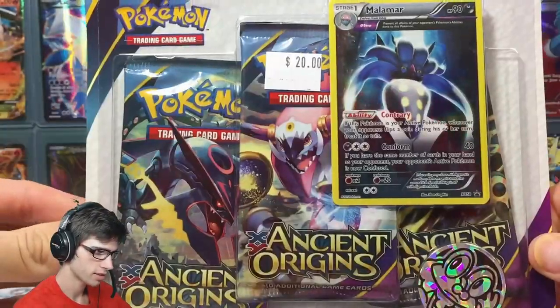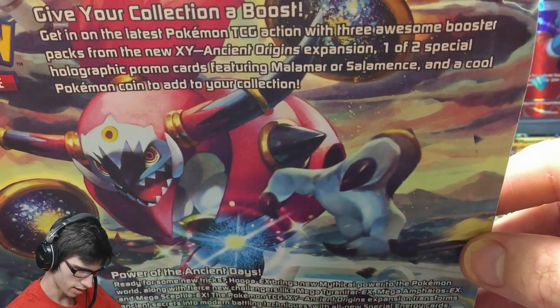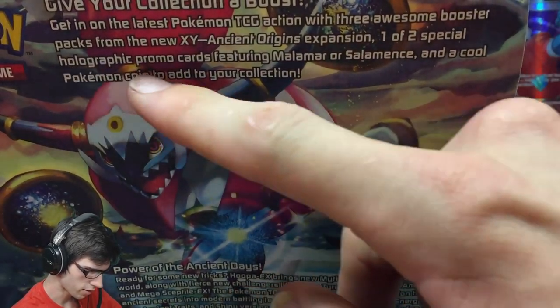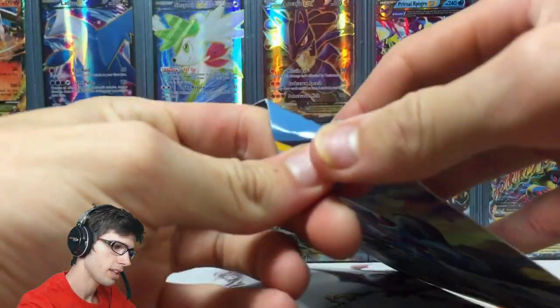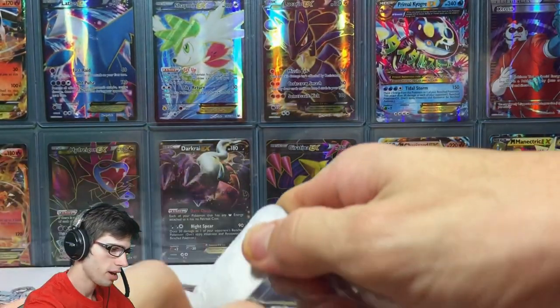On the back it says one of two special holographic promos featuring Malamar or Salamence. It's pretty basic — you get three packs, you get the promo, and you get the coin. So let's bust into this thing without further ado.